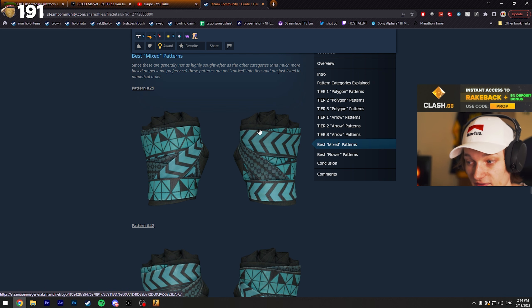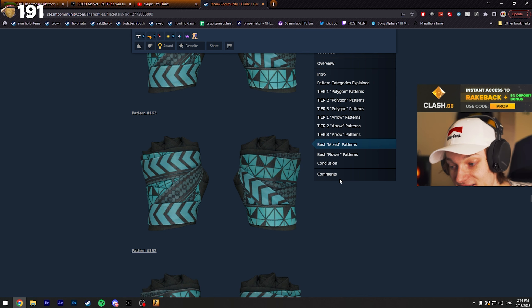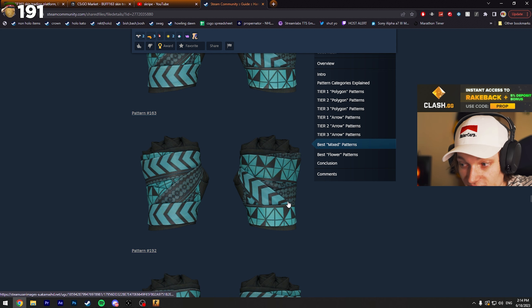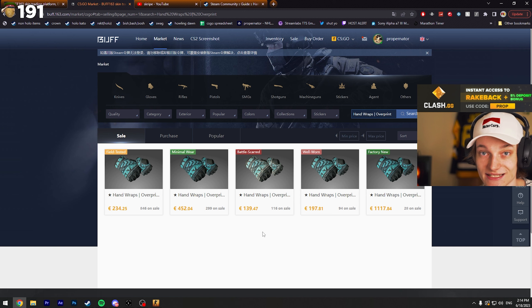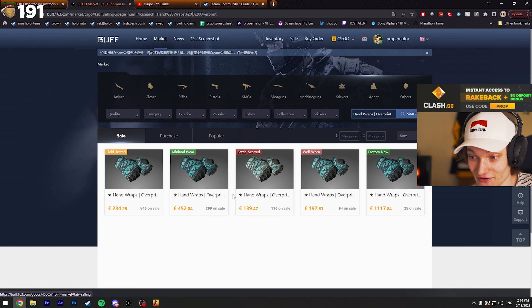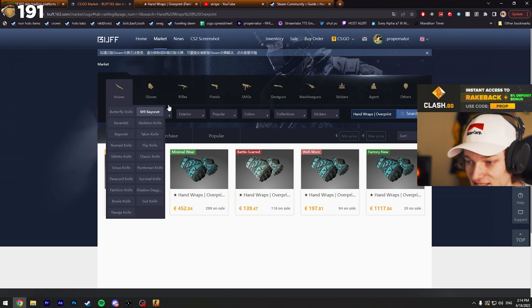The mixed pattern that I have — on one glove it's a clean arrow pattern, on the other glove it's a clean polygon pattern. Now you might be questioning: what is the actual price difference? Do people overpay for these? Can you randomly snipe them on market? Well, you probably can snipe them randomly because a lot of people don't know these have patterns — like myself, I didn't know.